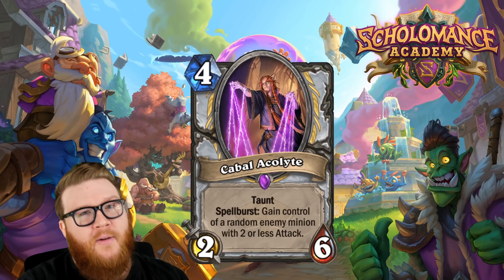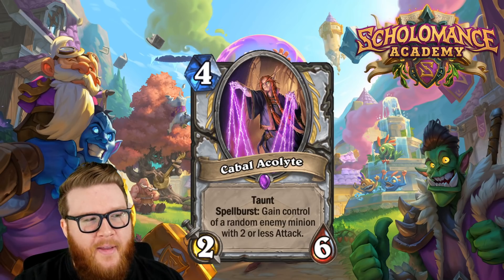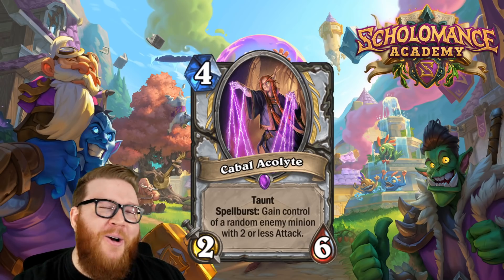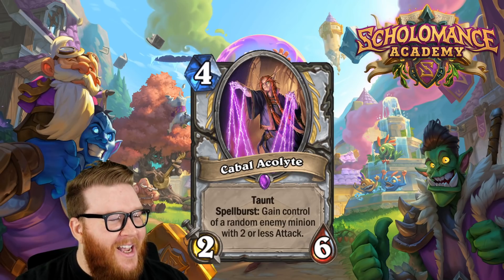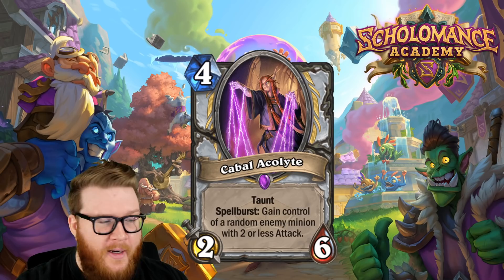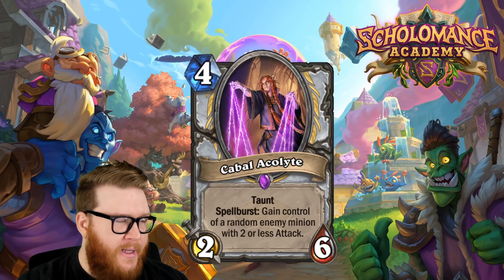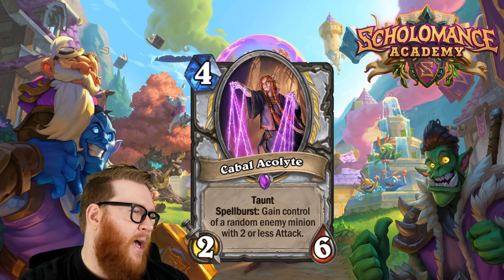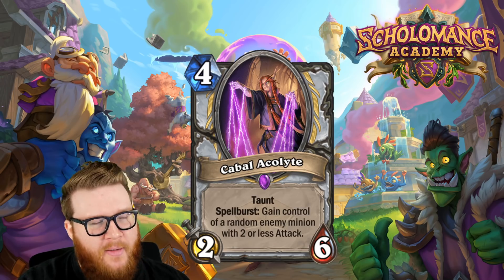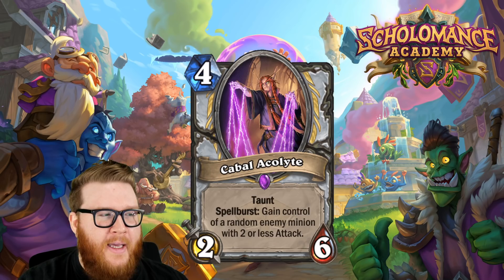The fact that it's a random minion with two or less attack actually does matter — often there's one specific thing you're hoping to grab and you're going to get a lackey instead. It's like Convincing Infiltrator next to a one-one — you just know how often that's going to backfire. The randomness is an issue, the delayed impact is an issue compared to a battlecry. The one upside is the cost and taunt, but then you'd probably just prefer Bone Wraith in that instance. Does this get played over Bone Wraith or Cabal Shadow Priest? I don't think so.